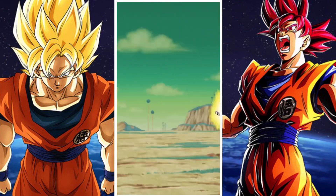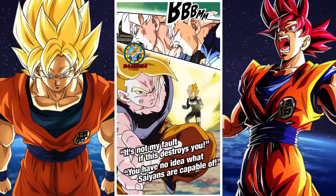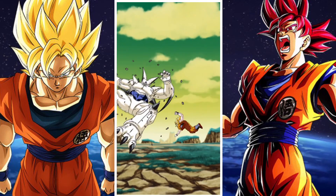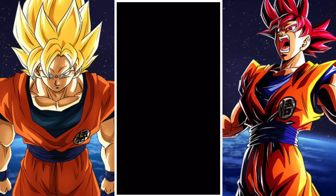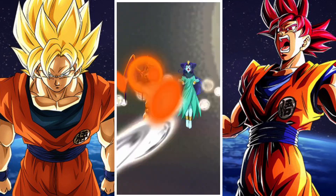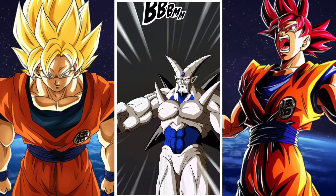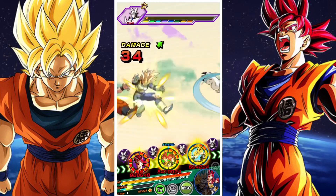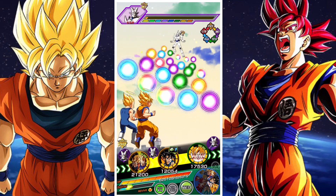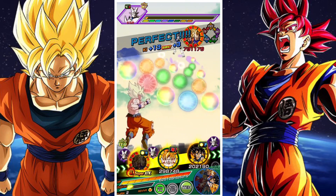Overall he's got a pretty nice kit. He gains a little bit of attack, defense, and ki for every pure Saiyan or hybrid Saiyan ally on the team. His link set is probably his weakest part — he doesn't share a lot of links with many major units, but he links decently with god units, so god Vegeta, god Goku and Vegeta, or Super Saiyan Blue Goku should work well.